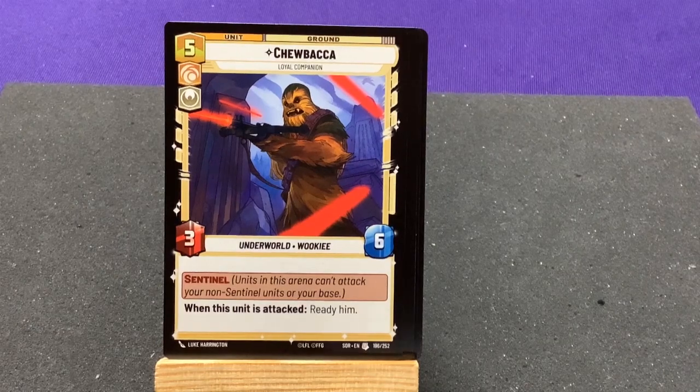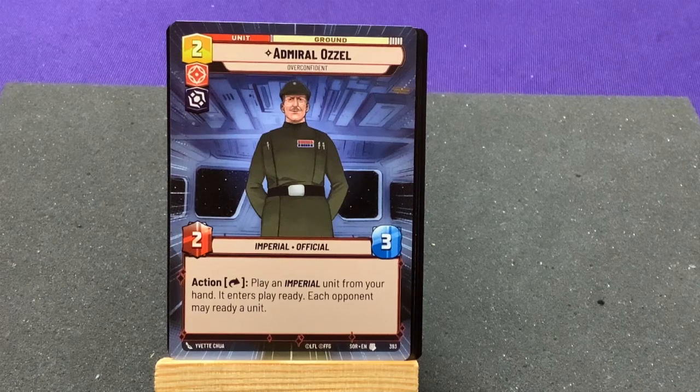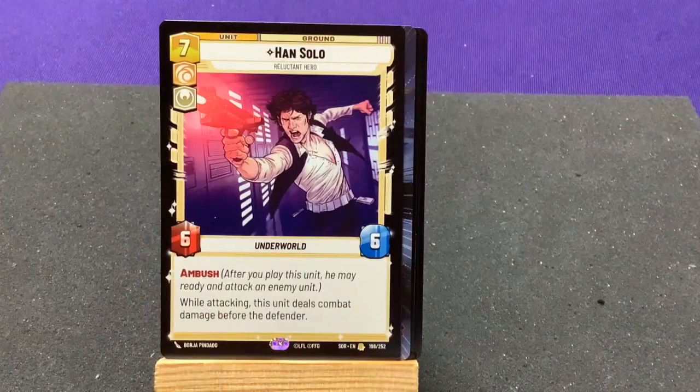When this unit is attacked, ready him. Admiral Ozzel — which we've seen in the starter deck as well. This is the borderless version. Action: play a Pyro unit from your hand; if you do, each opponent may ready a unit. Our rare card is also from the starter deck — another Han Solo, Reluctant Hero.